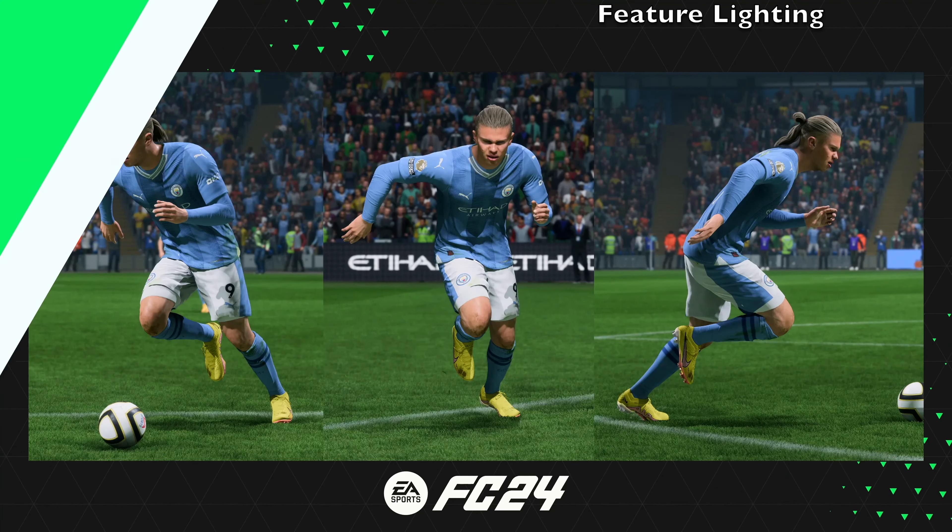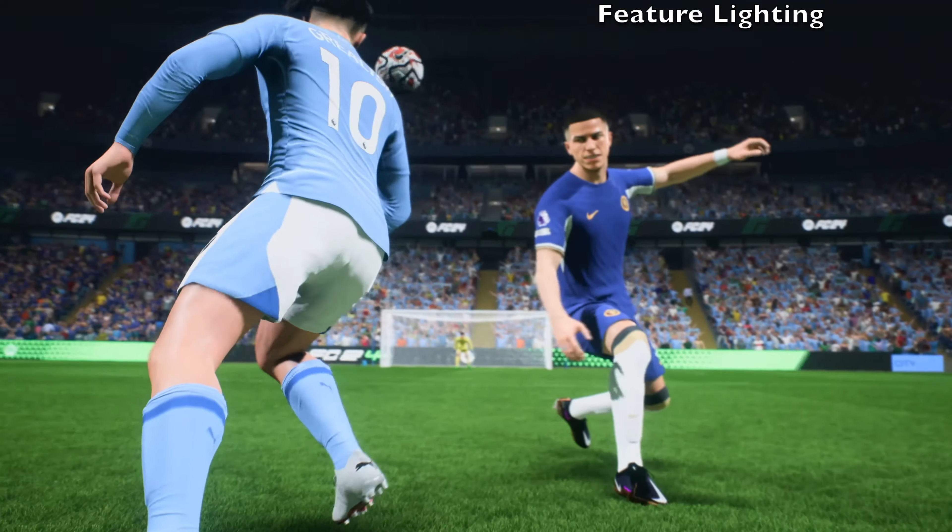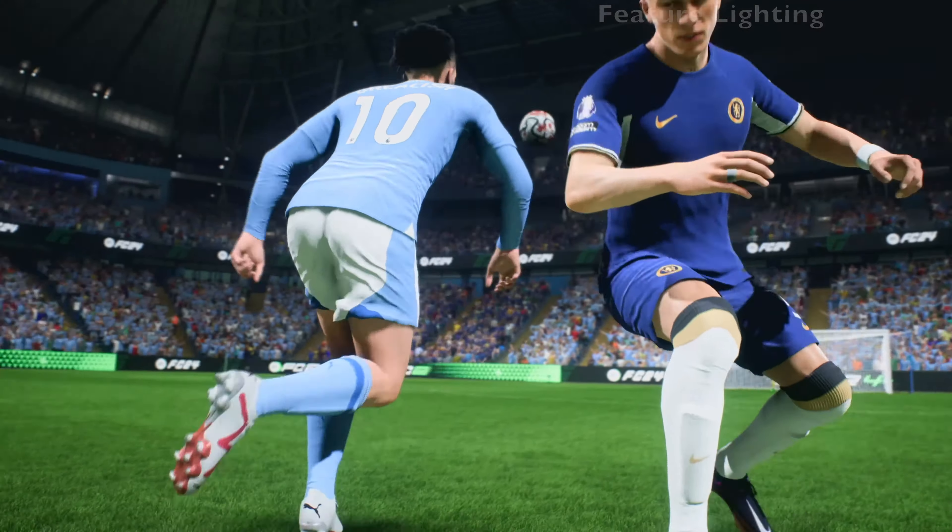We've also got new lighting or upgraded lighting in FC24's next gen version as well. It's called feature lighting and you'll notice the difference here with these examples. So this is the previous version. Now we've got FC24, which looks a bit better. Things are more colorful, more contrast, and maybe even brighter in certain elements as well.